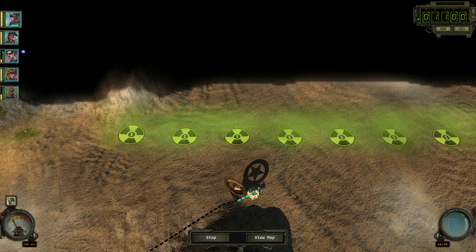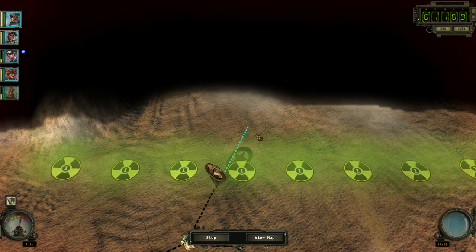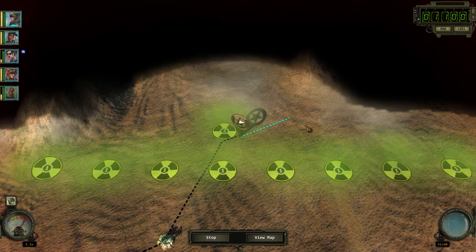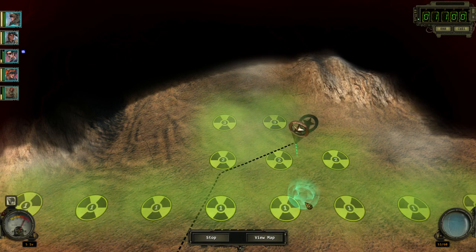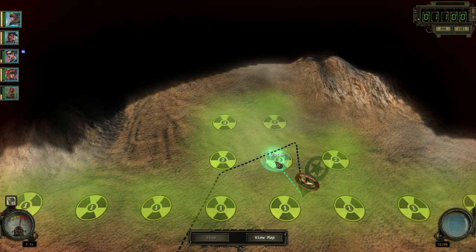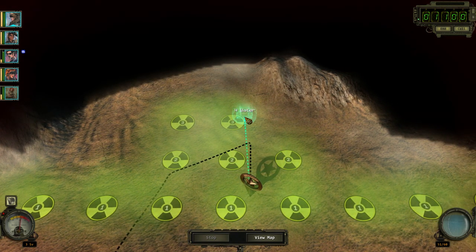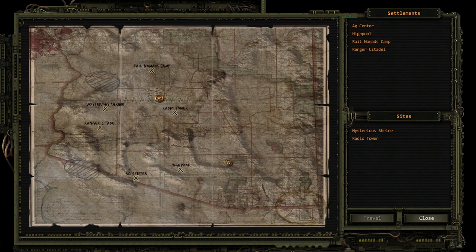Now it's time to go there for real — we should be okay. Oh, three — we can't take three. I wonder what starts happening if we do actually get radiation poisoning. Does it just mean our health goes down, or do we just outright die?